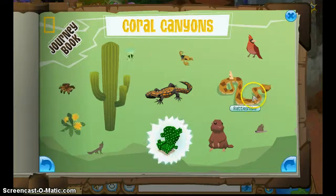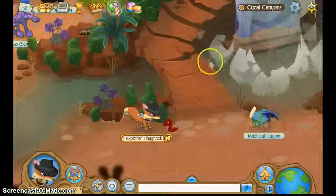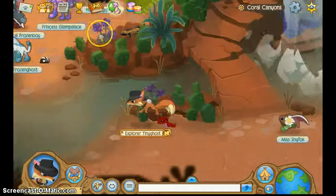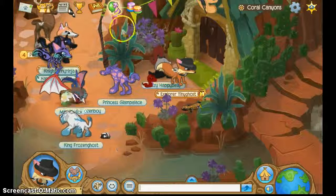First, the Rattlesnake. You just click on that and it will keep appearing and not appearing.